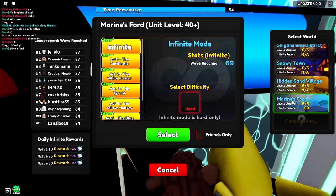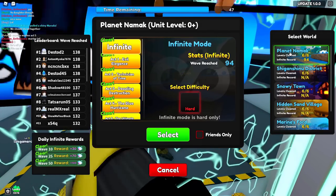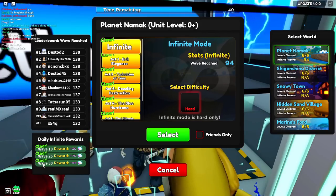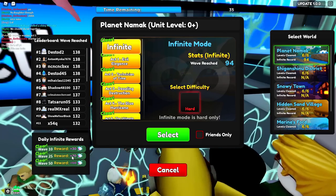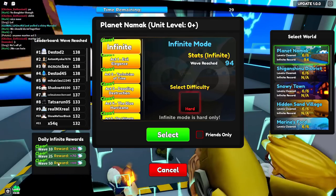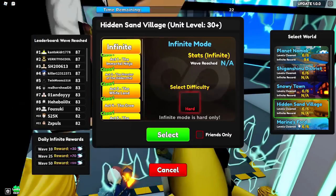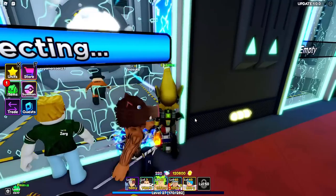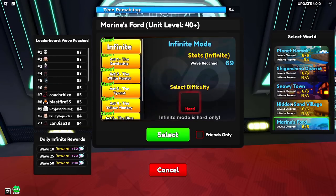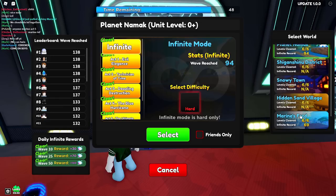Planet Nomic infinite mode. The higher wave you make it in infinite mode, the more gems you get. There's also a daily infinite reward at the bottom left of the screen: clear wave 10 for 30 extra gems, wave 25 for 70 extra gems, and wave 50 for 100 extra gems - for a grand total of 200 extra bonus gems. Clear all the infinite daily rewards on every map, then focus on Planet Nomic.